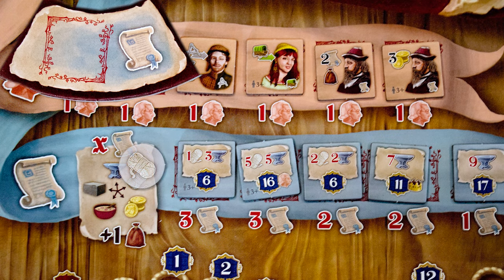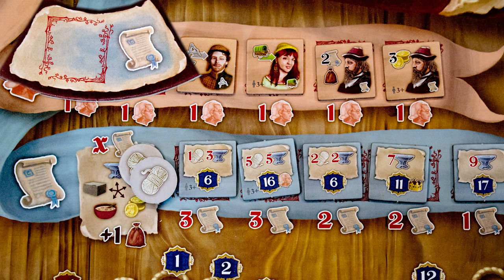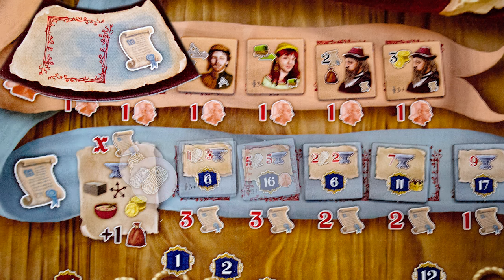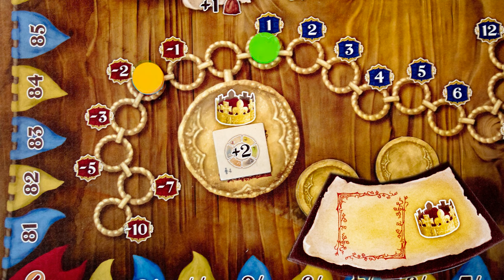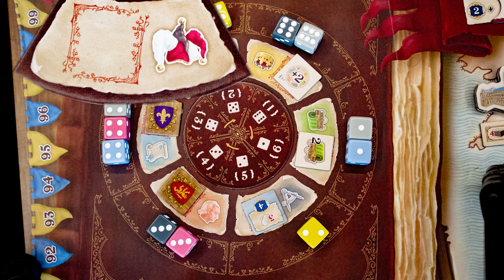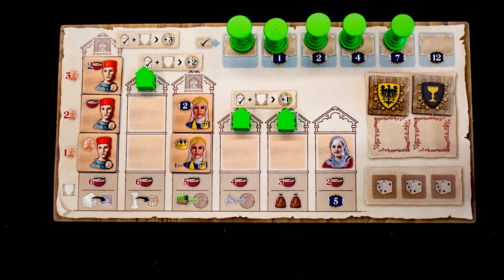The contract action lets you trade resources, and the first time you trade one each turn you get an extra one. It also lets you pick up contracts and place them on your board. The king action advances you on this track, which determines turn order and awards points. The final action is a joker action, which lets you do any other action at any time in your turn.